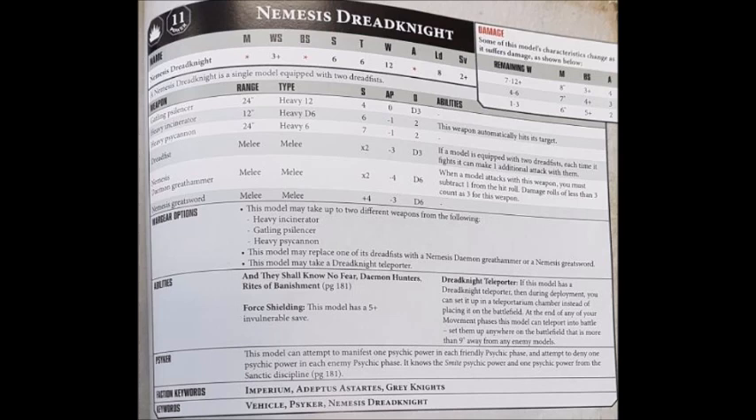Damage rolls of less than 3 count as 3 for the Great Hammer. My preference is the Nemesis Great Sword, just because that minus 1 to hit penalty is pretty painful on the Nemesis Dread Knight, which only has a weapon skill of 3+. The strength difference doesn't really make too big a difference, as going from strength 10 to strength 12 isn't that much of a jump. Against a Toughness 7 vehicle with no invulnerable save, both weapons do almost the exact same damage — that extra AP-4 being counteracted by the minus 1 to hit. For me, the Great Sword wins out.